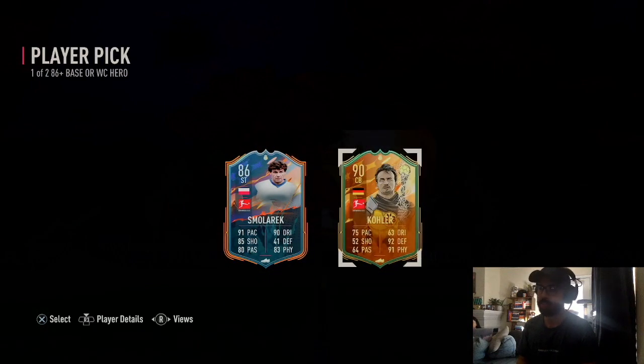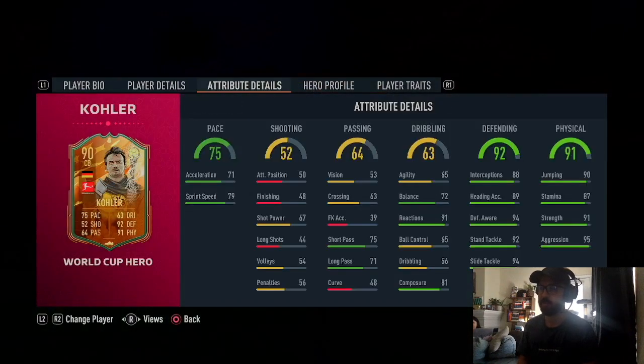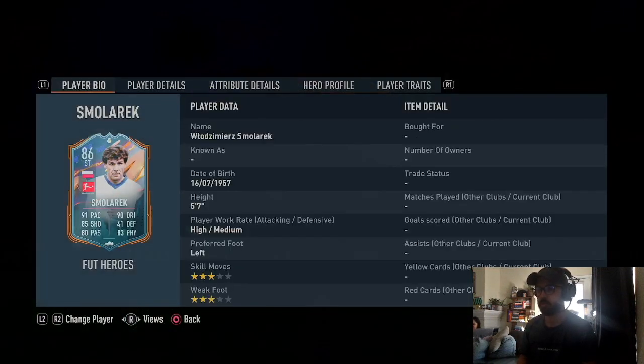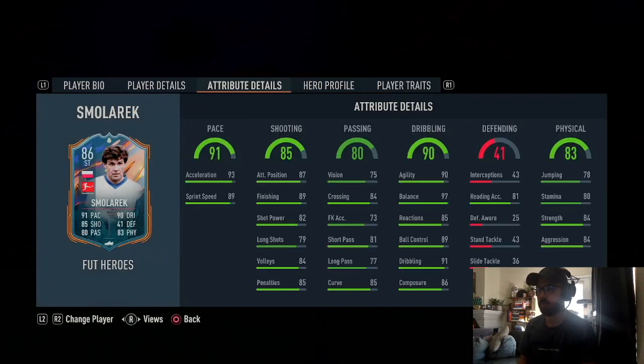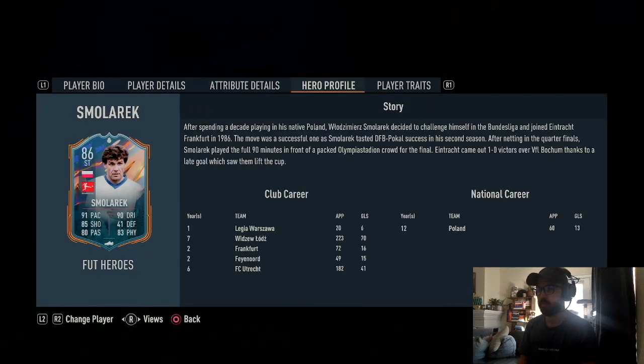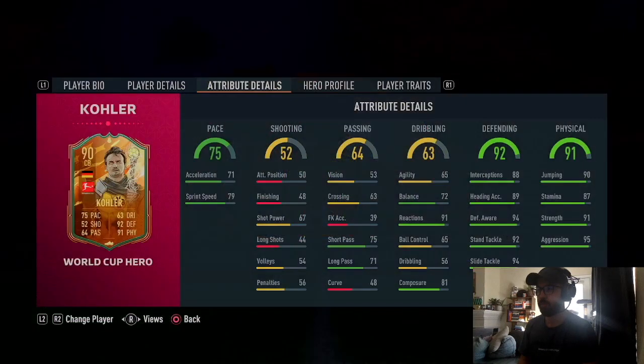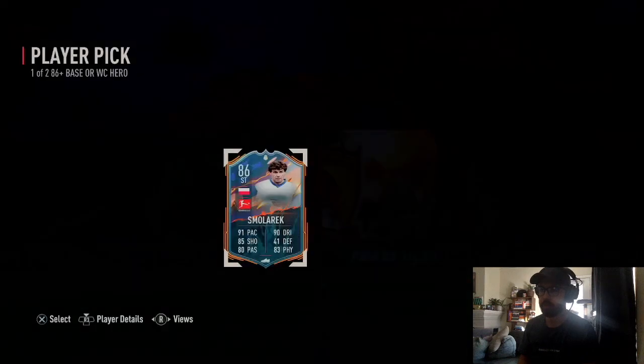Why do I always get trash? I don't understand. Damn, I do get a defending but he's slow. Smaller Rick, three-star, three-star. I don't need another defender, he's way too slow, so we're going with Smaller Rick.